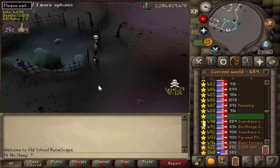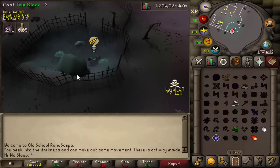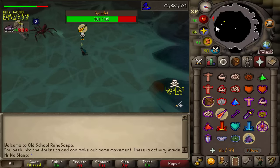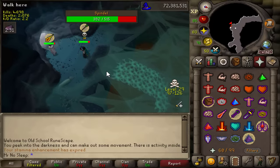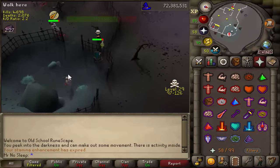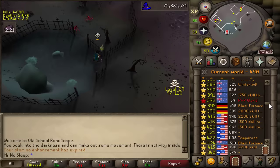I'll probably do one more kill for an example. Sometimes the bot may be all the way towards the exit and they might get away — that happens about 15% of the time. If it's a normal player, I just log out. You can choose any world, but try to stay away from total level worlds because bots don't really access those too much.